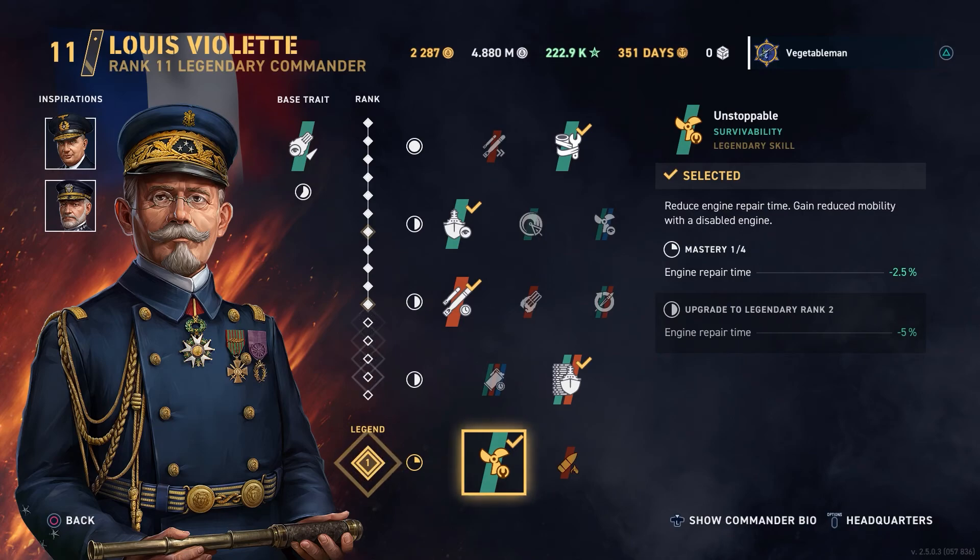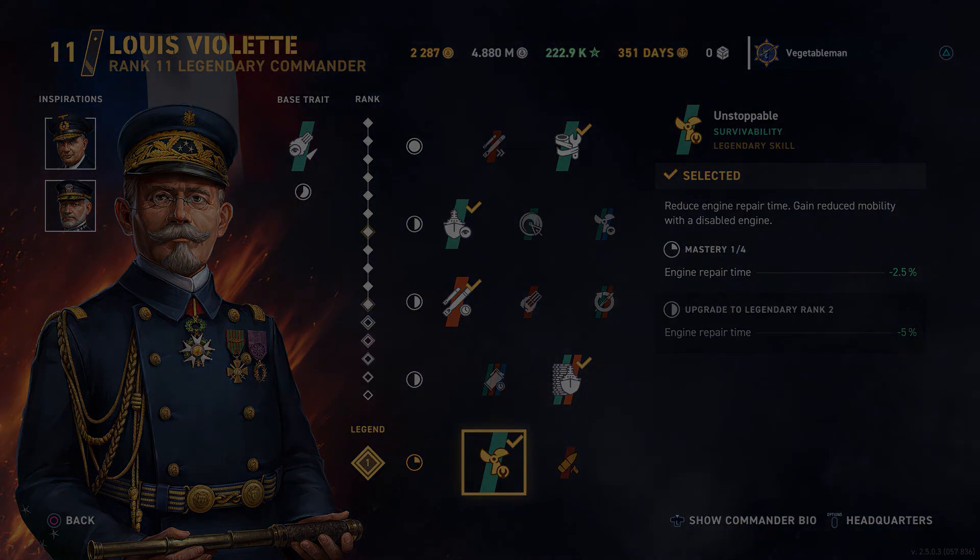Anyway, that's how I build my commander for the French DDs. If you've got a better build or a different build, let me know — I'd love to try it with any of the other commanders or with Louis himself. If you enjoyed the video, please leave a like — it really helps me out and gets my videos seen when people search. If you really like it, please consider subscribing or telling someone else about my channel. If you didn't like it, leave a thumbs down, tell me why, and I'll see if I can improve for next time. Thanks very much for watching — catch you later.